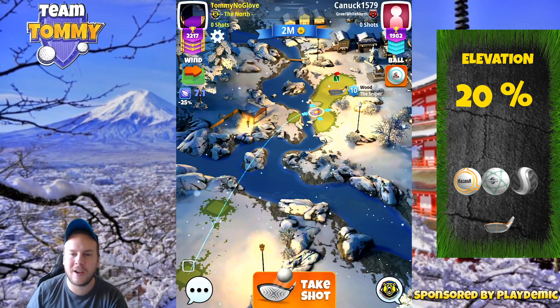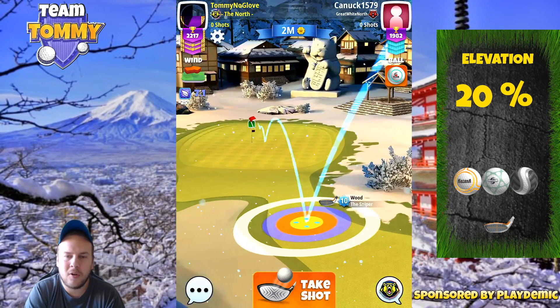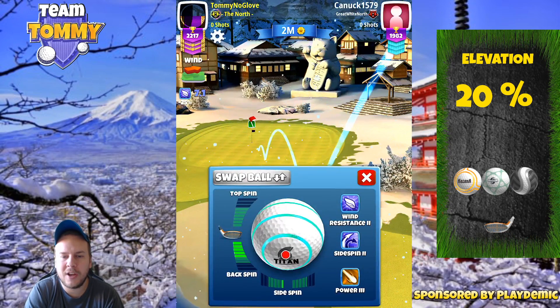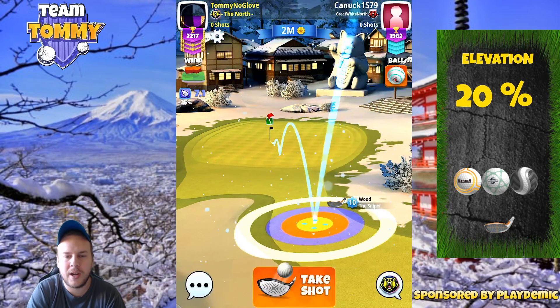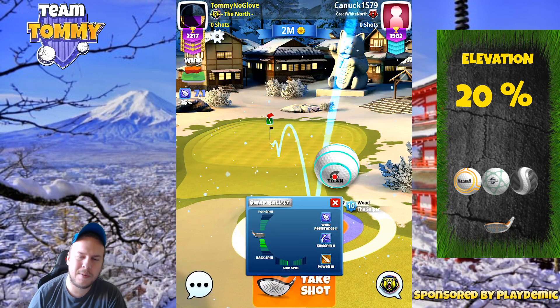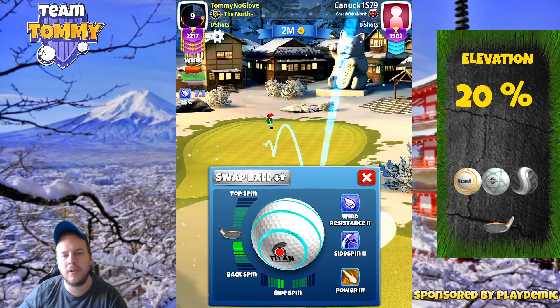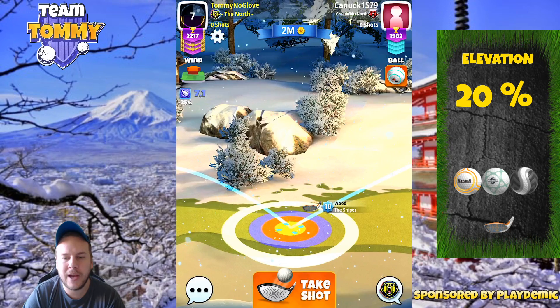Let's take a look at hole number 8. We're going to start by playing a normal shot on the fairway, aiming for the fairway here giving ourselves room to hit great left and great right. I'm playing with 4.5 bar backspin here, leaving it a little bit short due to the tiny tailwind that we're having.